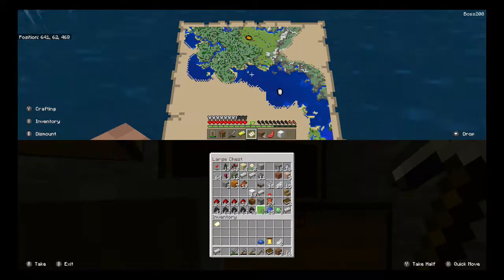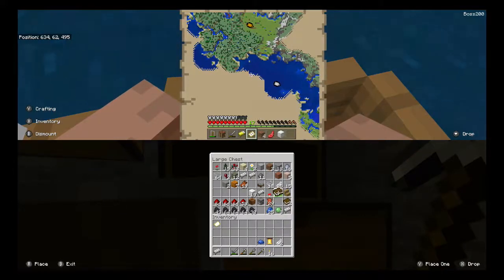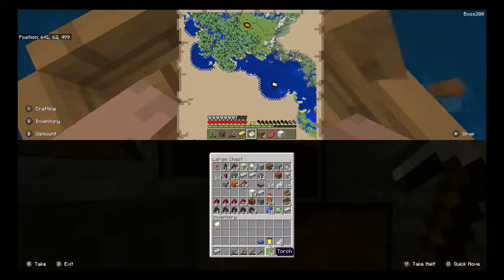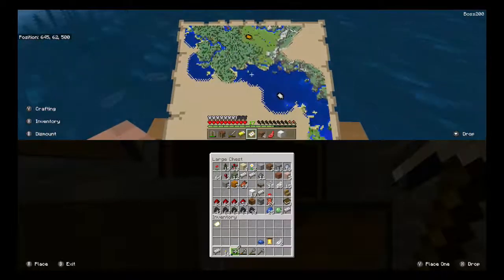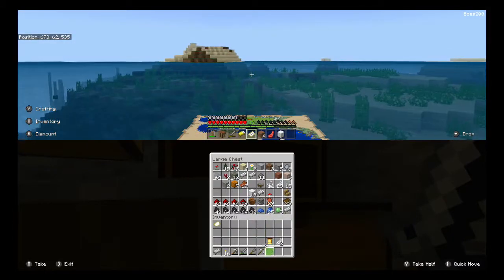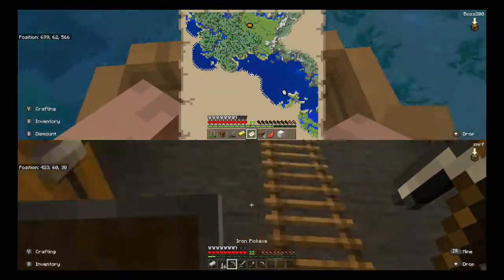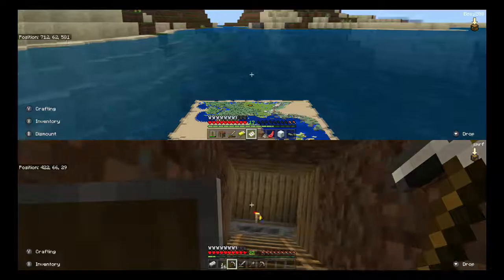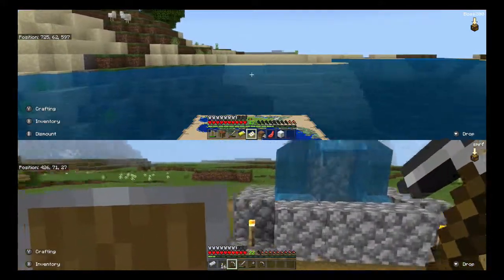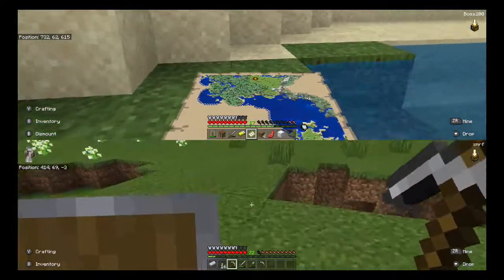Lapis is valuable but I'm putting it in this chest. Just because it's valuable doesn't mean it's in the valuables chest. I can make another bookshelf. Learning's for nerds. Put the blue dye in there. Bell's coming with me everywhere, that's just a fact. Alright, I'm ready. You have a bed with you? Yup. I think I'm gonna explore this little area right here.